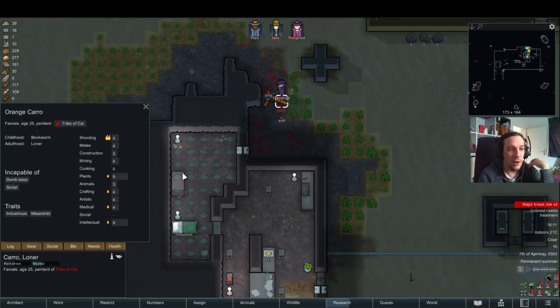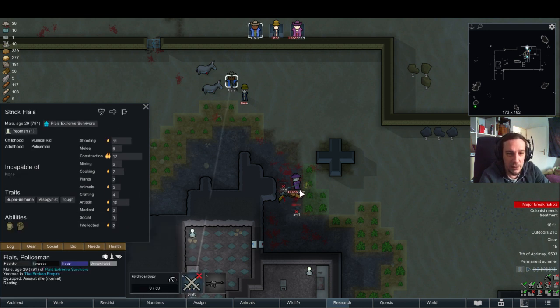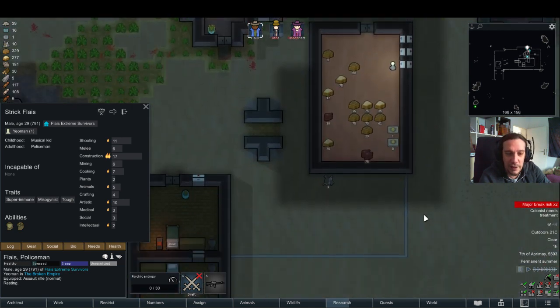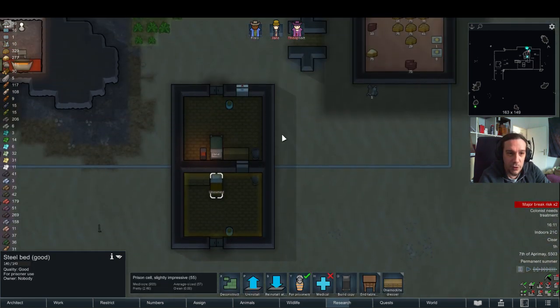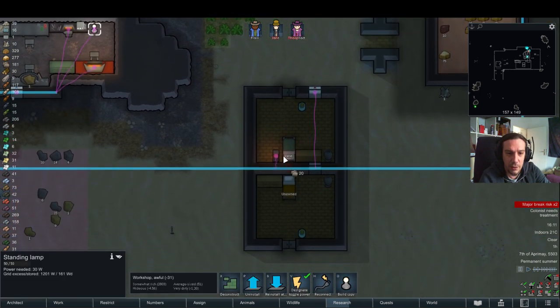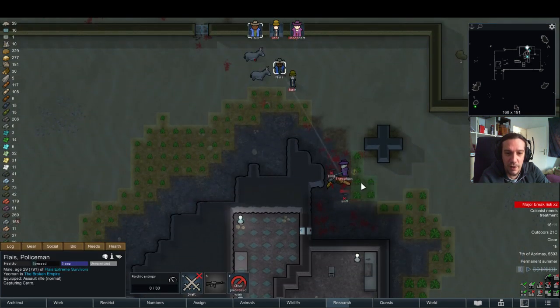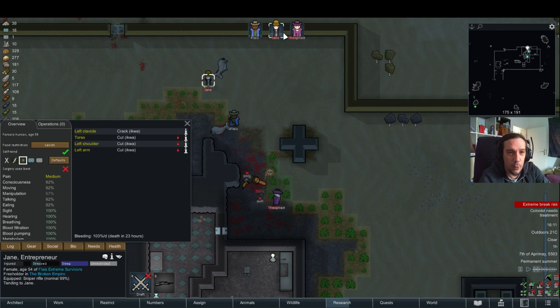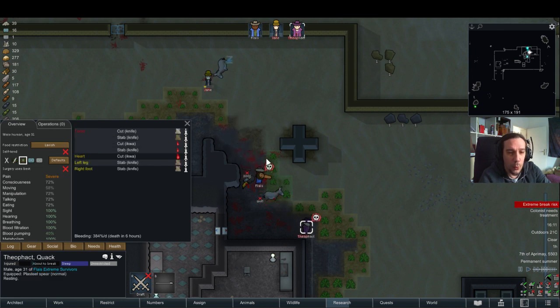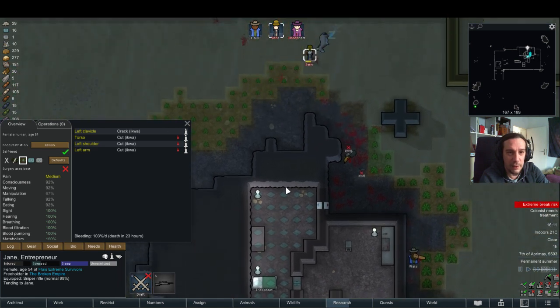What do we have here? Carrow — that's a real godsend, especially for the plant skill. Quite electrical too — good shooter. Mine. Let's set a prisoner cell here. I just noticed I forgot about lighting in there, so let's do that. The policeman is about to capture somebody — quite humorous. Theofact needs a doctor really badly, but that's okay — as soon as he's in bed, I'm gonna order Jane to tend.